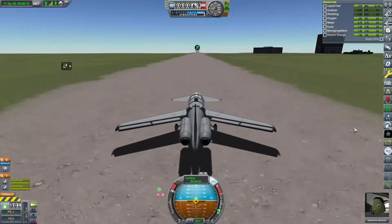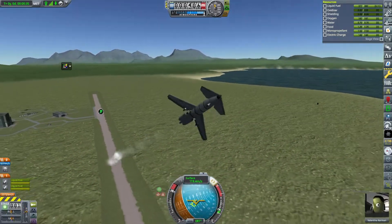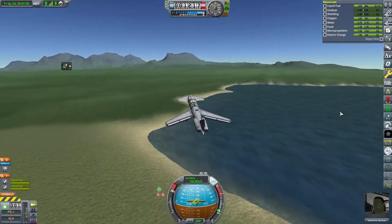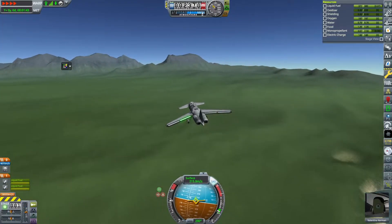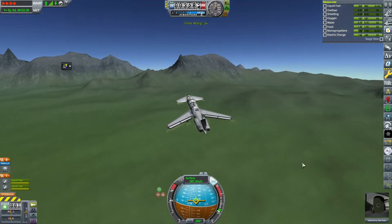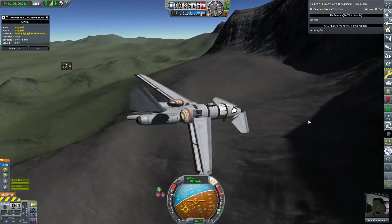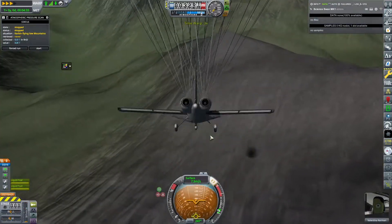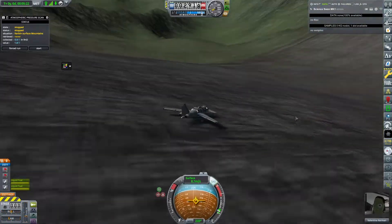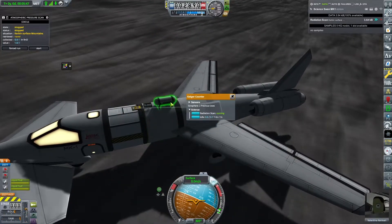We hop right back into the Science Swan to get more science, because we want to get a probe to send to the Mun. Our space program is in a tough spot in terms of funds. If we lose this plane it's really going to hurt because it was very expensive to make. Luckily we have parachutes to land, and we actually touch down pretty steeply on a mountain.